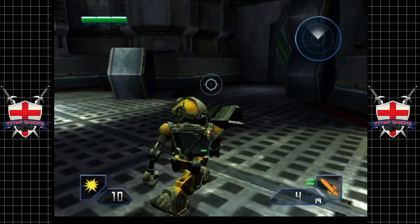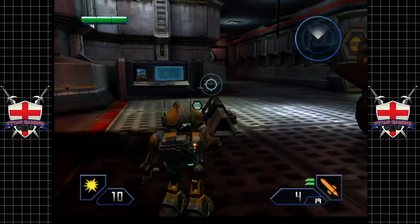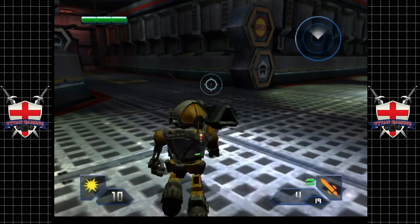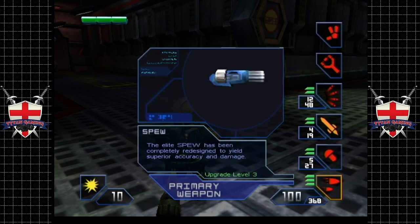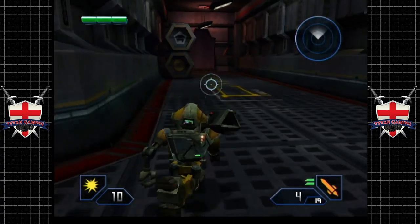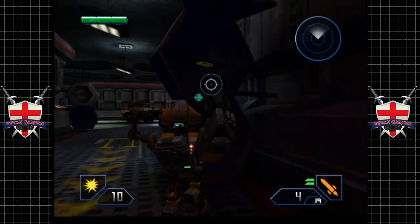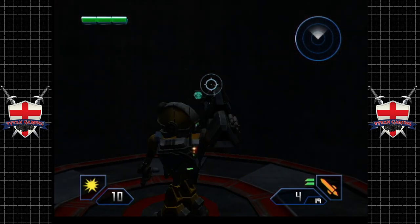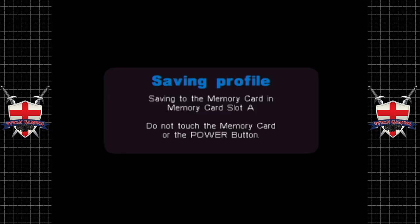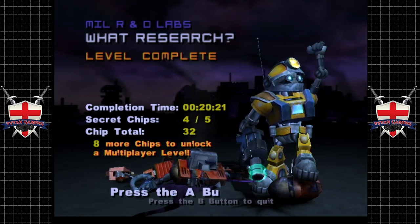I'm just going to go have a quick sweep and I'll meet you back here in a second. Going back through that mission, there wasn't really much to find — I found some more bullets for this and that was about it actually. It's always worth a bit of a look. I didn't think I found that last time. Interesting. Let's get out of it. And with that, we are done. We found four of five chips — that's not too bad, actually.